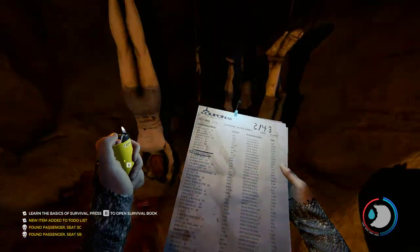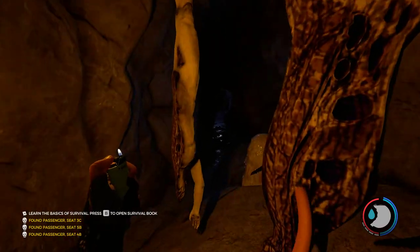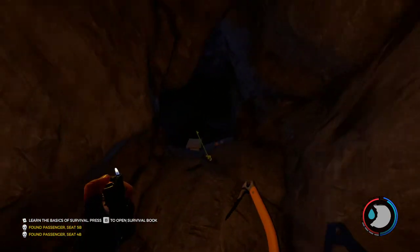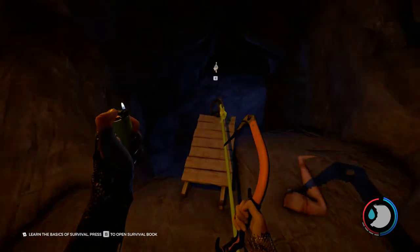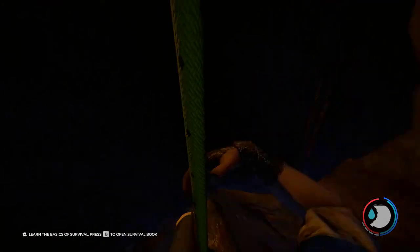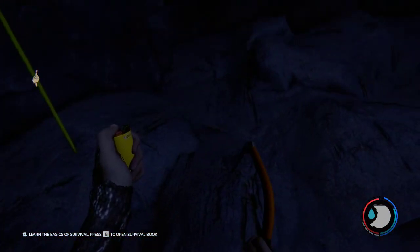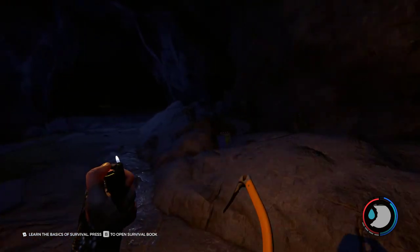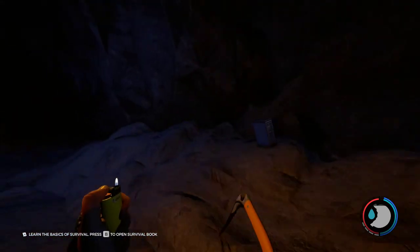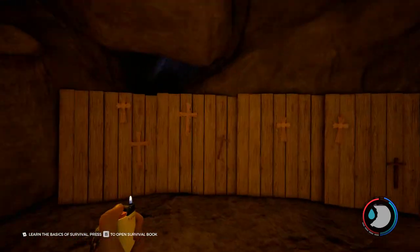As soon as we get down here, you're going to be greeted by a whole bunch of hanging dead corpses. Push through them and we're just going to keep going down. We will come across the rope. Once we get into the big room, there are a total of five ropes that we will go down. This is where you will have your first interaction with two cannibals and an Armsy, so be cautious.